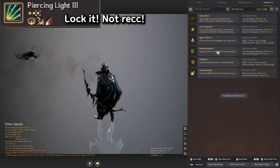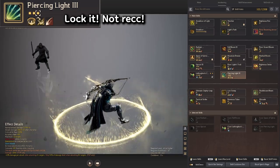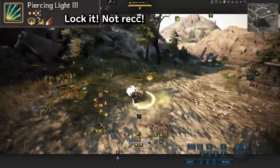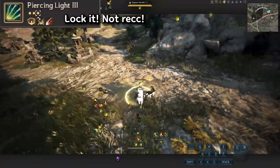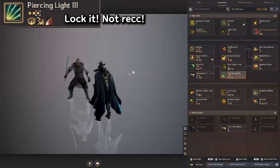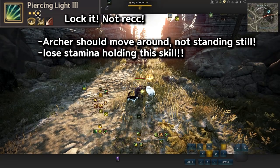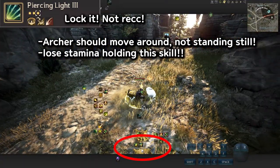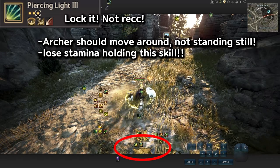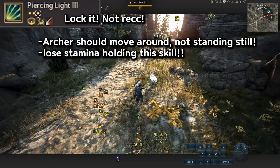Piercing Light has a tier 3 buff but personally I don't like using it because you just stand still doing nothing. As an Archer I want to move around, not stand still waiting for someone to come and shoot with super armor — it sounds kind of lame to me. You can use it on your preference, but you do consume stamina while holding it. Stamina is your life as an Archer — you don't want to drain it doing nothing. Make sure you always have your stamina back.